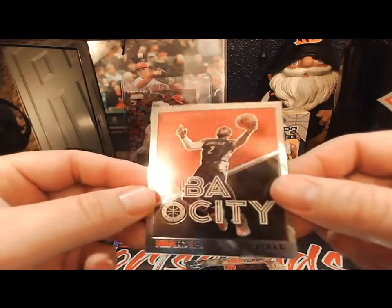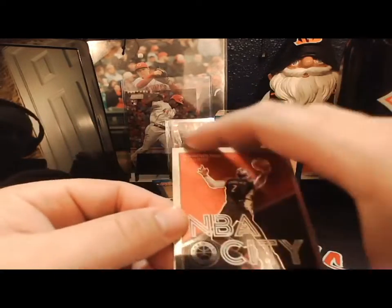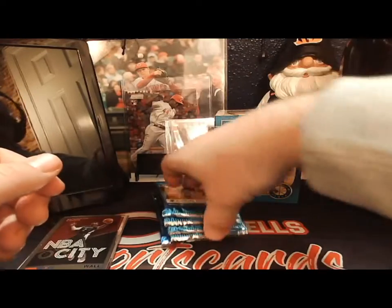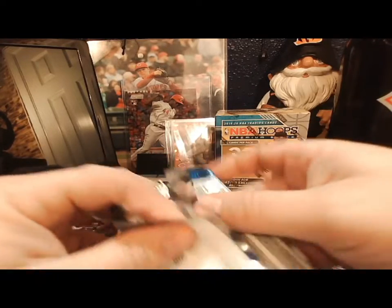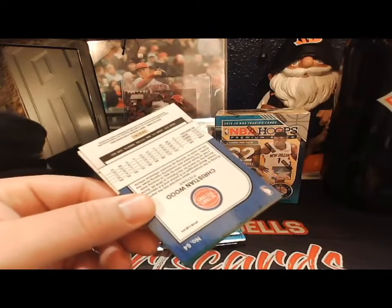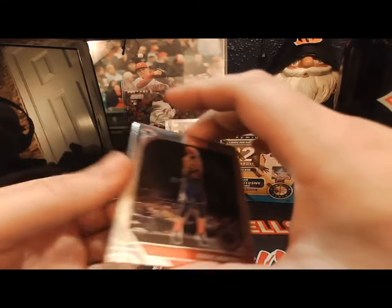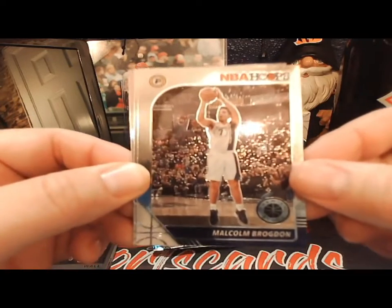Next we got a Joe Harris, Jimmy Butler, and Ben Simmons, and an NBA city insert of John Wall going out to the Washington Wizards - cool little insert there. I do have that mega box, the blue mega box, auction style filling now. Feel free to jump in on that.